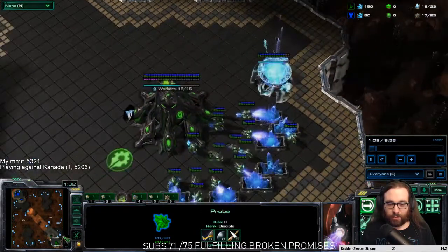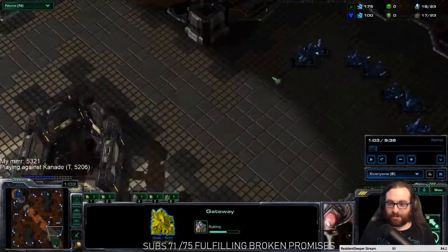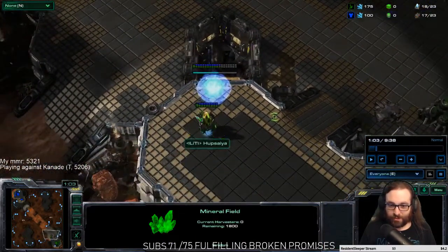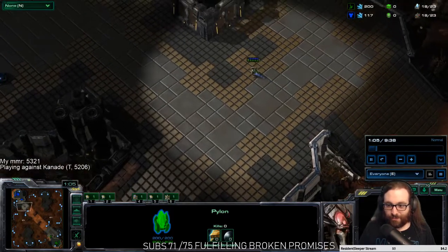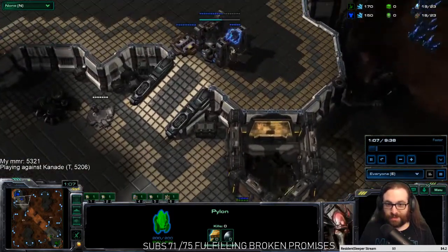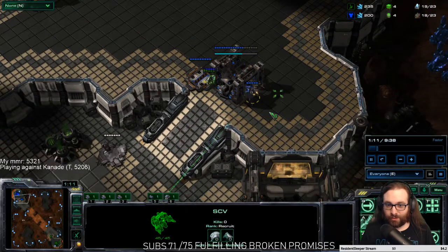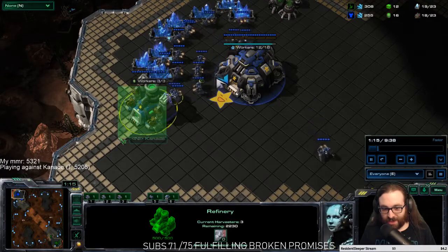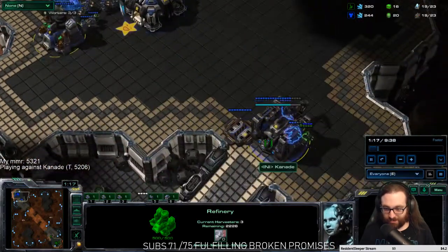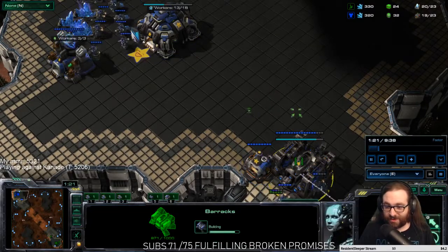Say good luck have fun to your opponent. You can choose to make your nexus before your cybernetics core, but I always make the cybernetics core first. So your probe gets to their base — you don't have to do this, but I poke the worker. What you want to do is find out whether or not they made a gas geyser before they made their barracks.